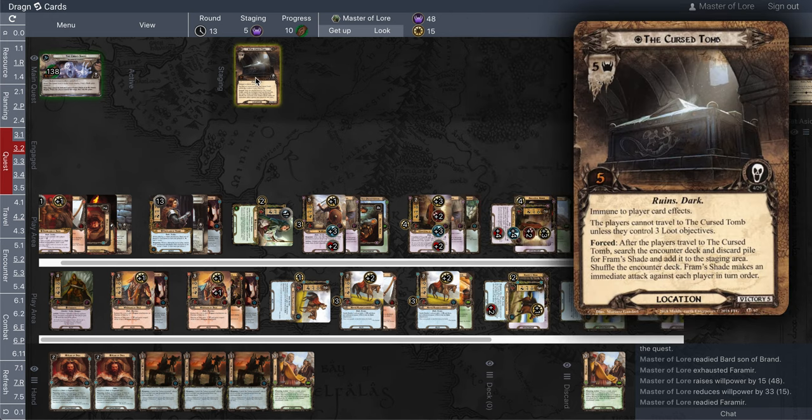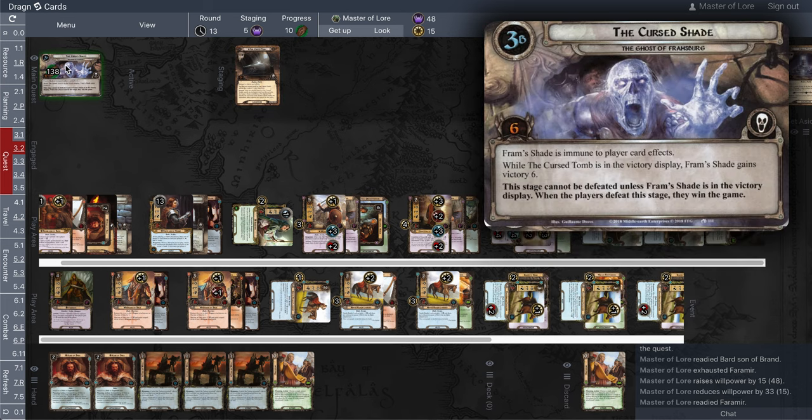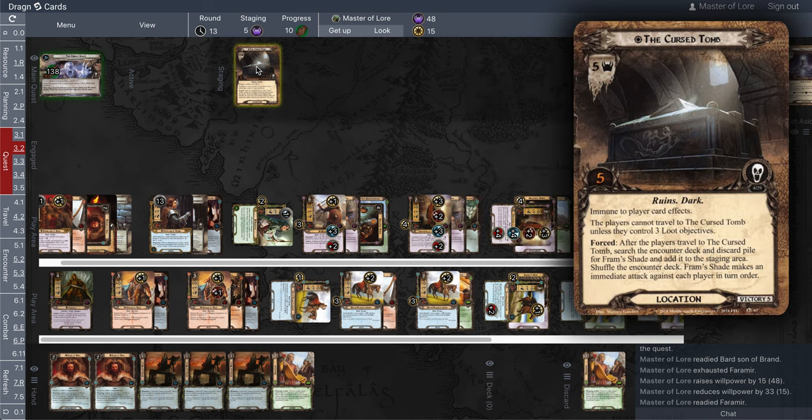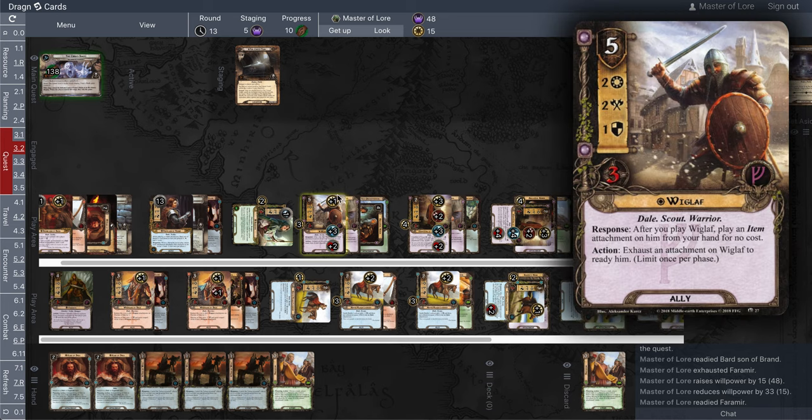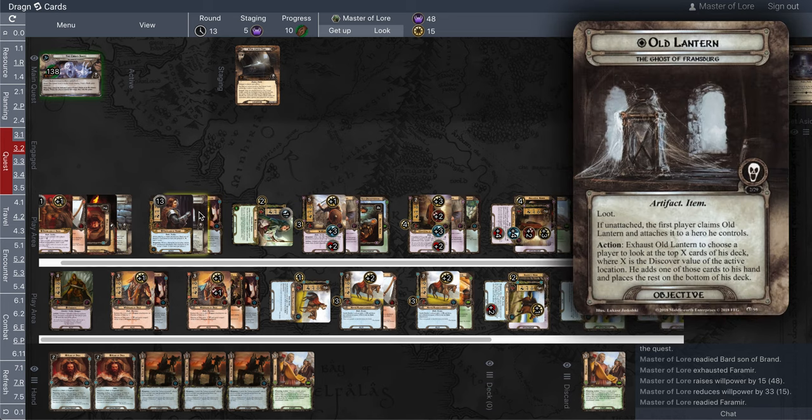I can't get Fram's Shade into the victory display unless I've got the Cursed Tomb in the victory display. And I can't travel to the Cursed Tomb, which is immune to player card effects, unless I have three loot objectives. And I got two — the Crypt Key and the Old Lantern.